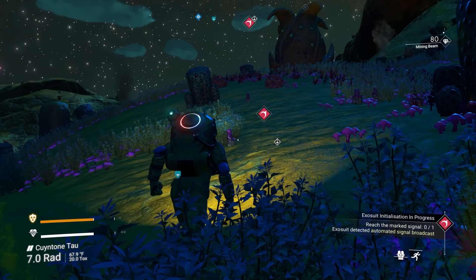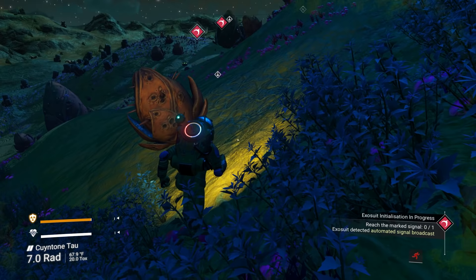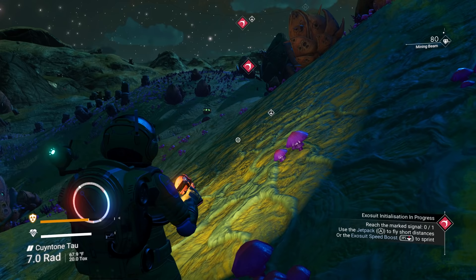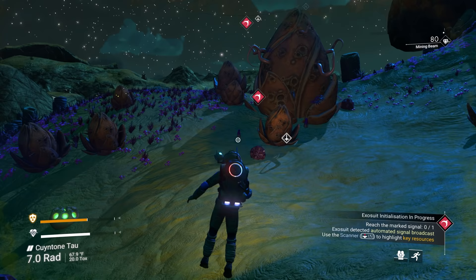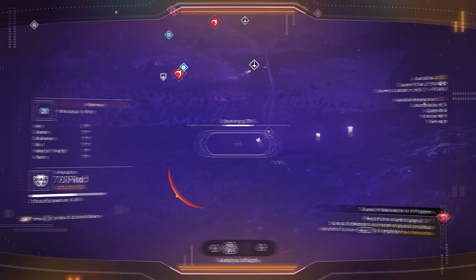For movement: click in your right thumbstick to run, but watch the stamina meter at the bottom right — when it empties you get tired and have to walk it off. For a fast shoulder boost, press the right bumper (R1 on PlayStation) to punch while running, then hit your jetpack simultaneously. This sends you flying really far and fast.